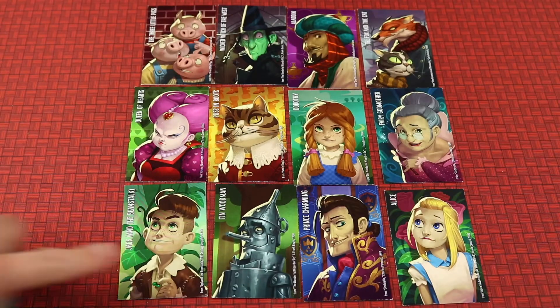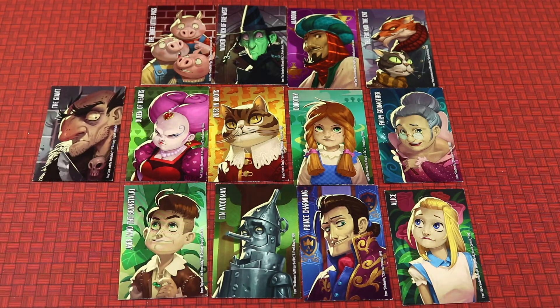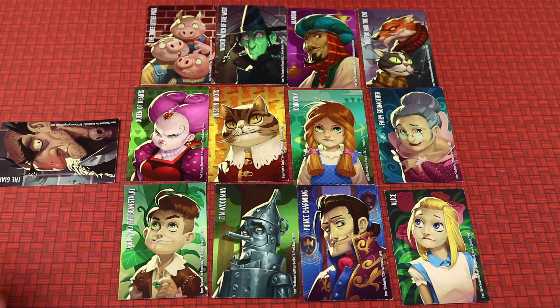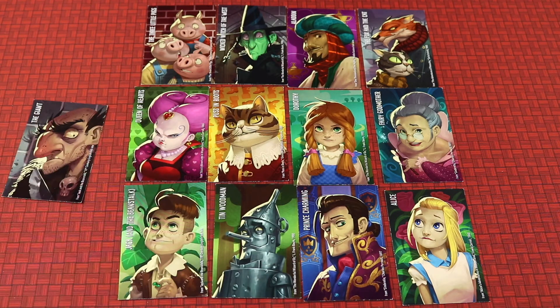Each game the clue giver is trying to get the other players to guess which one of these is the secret character. They do so by putting clues down — they can't talk or do anything — but indicating that either the secret person is like this card or not like this card. Those players then have to discuss and decide which ones to remove.